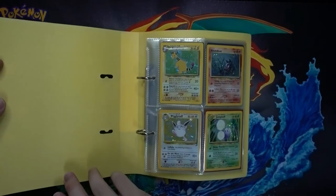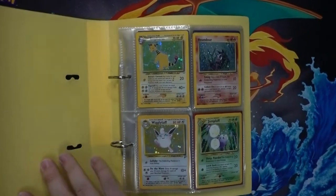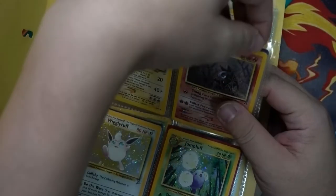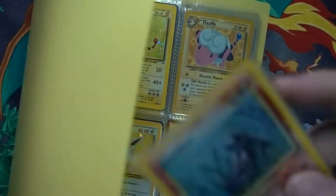Let me zoom into the camera a little bit. You're going to see a lot of Neos, a lot of Neos, and probably a lot of Base Sets and also Base Set 2. First things first, you've got to check the condition of some of the cards.